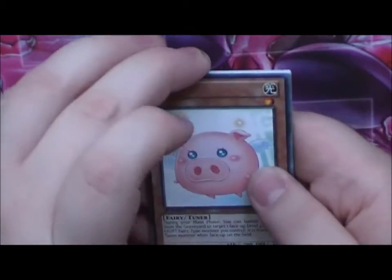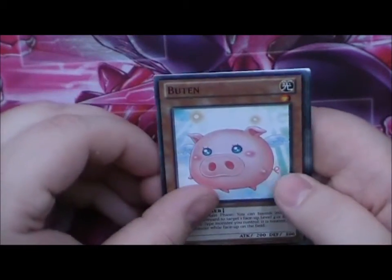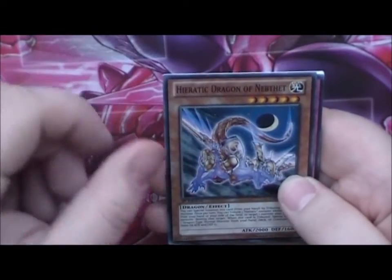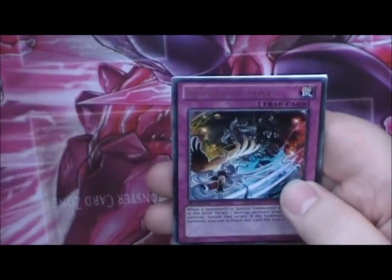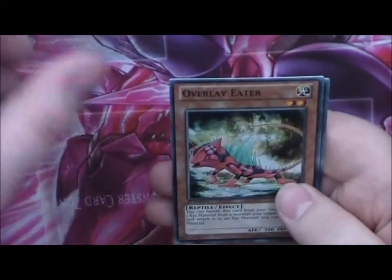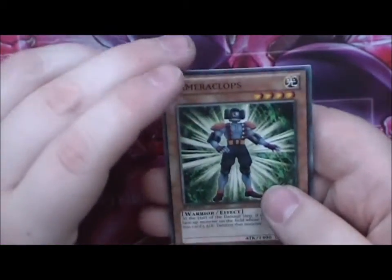So let's see what we get in this pack. Booten, Commander of Swords, Insector Firefly, Heroic Dragon of Nespeth, Dimension Slice, Nimble Manta, Bright Star Dragon, Overlay Heater, and Camera Clops.